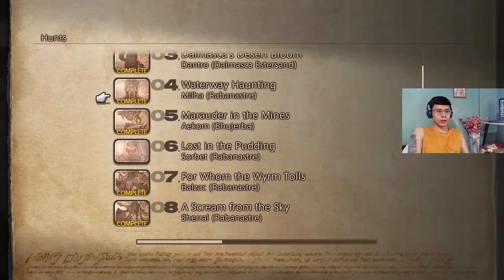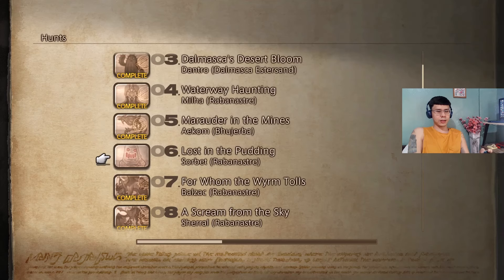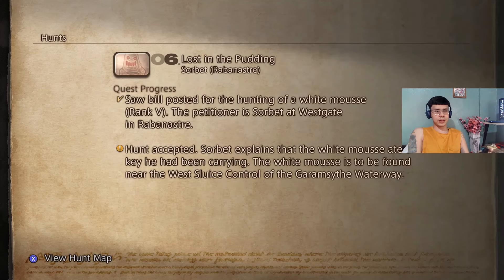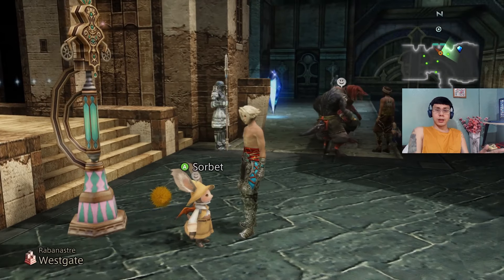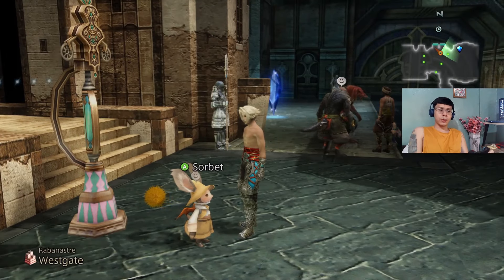Particularly for this one, it's supposed to be a hunt that we got early on for the Lost Pudding, and the petitioner is Sorbet — a Moogle in the west gate. We need to go look for a flan-type monster in the west sluice control in the sewers in the Garamsythe Waterway. I already spoke to this guy, so let me just head on over there.